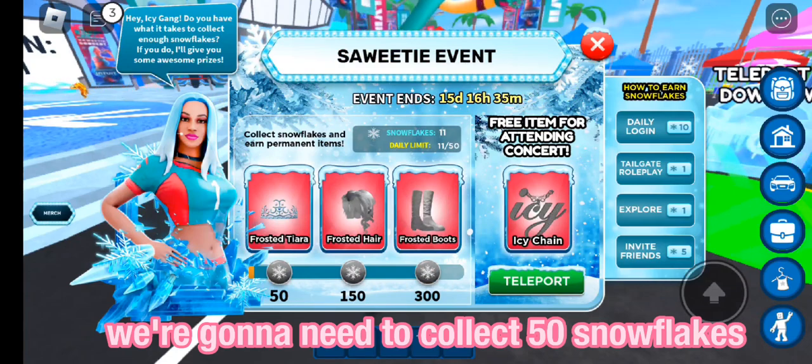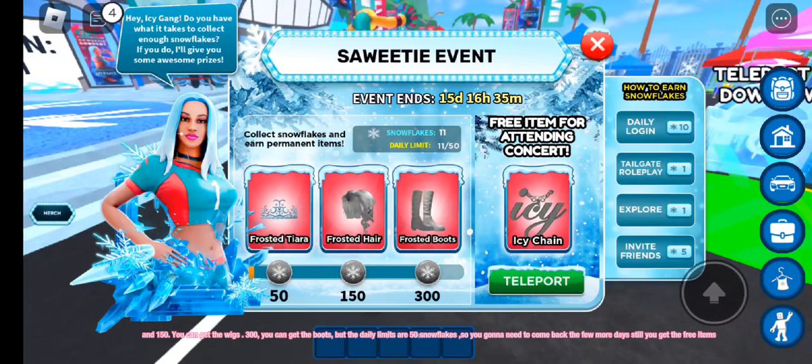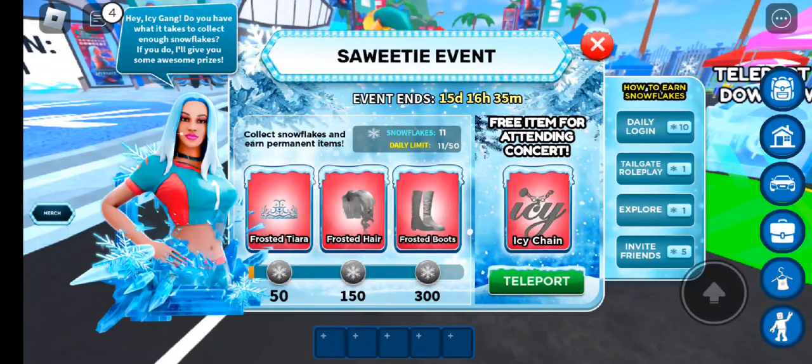We're gonna need to collect 50 snowflakes to get the crown, and 150 to get the wigs. At 300, you can get the boots.